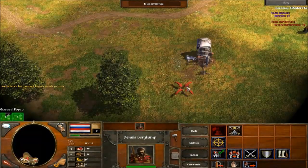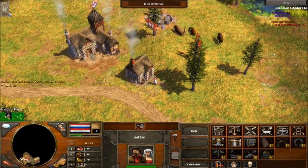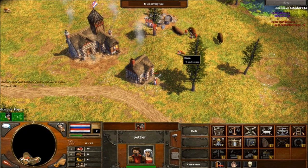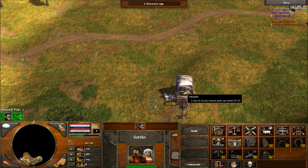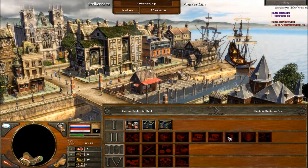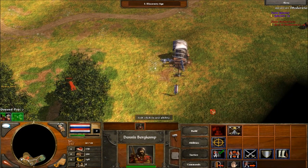I'll be getting Skirmishers probably. And then I'll obviously have to have some anti-cav to get rid of their cavalry that they get from shipments. But I do have an 8-Pike card right here, which I thought was a pretty cool card. So that should hopefully help out. I'll see you guys when I age up.